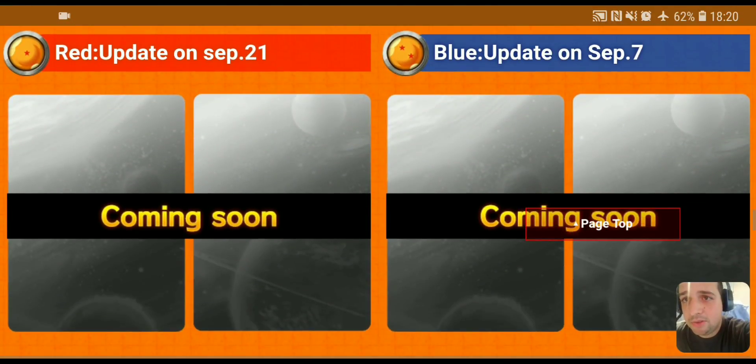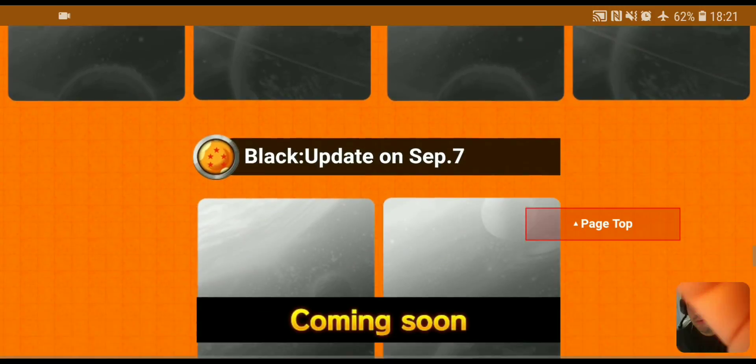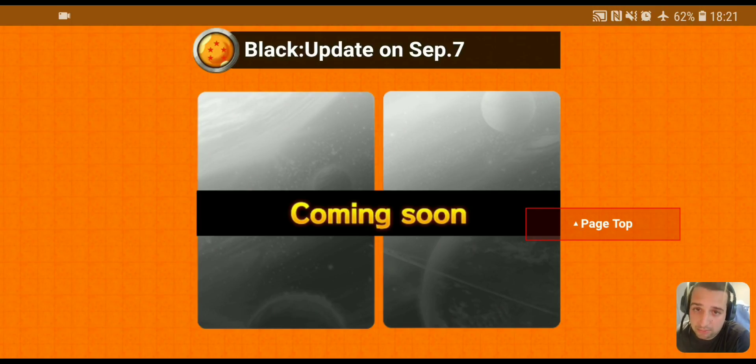These are the update schedules. Next Friday, September 7th, we're going to get the updated blue cards for Set 5, as well as the super rares from the World Tournament — so it's going to be a big day. Reveals are at 3 AM Eastern / 12 AM Pacific. Blue cards are September 7th, red is September 21st, green is October 5th, yellow is September 28th, and also on September 7th we'll get the black cards update.